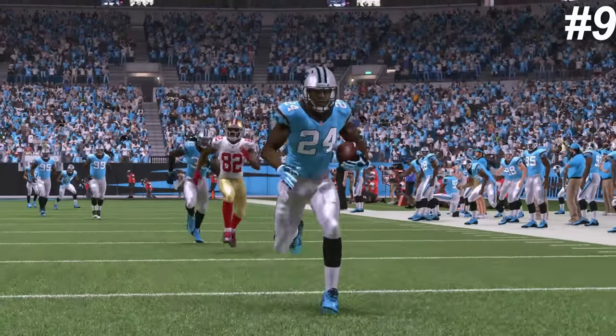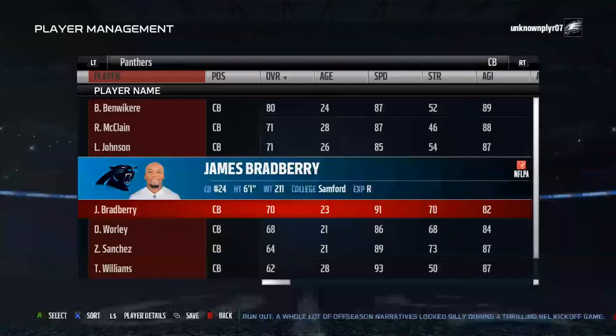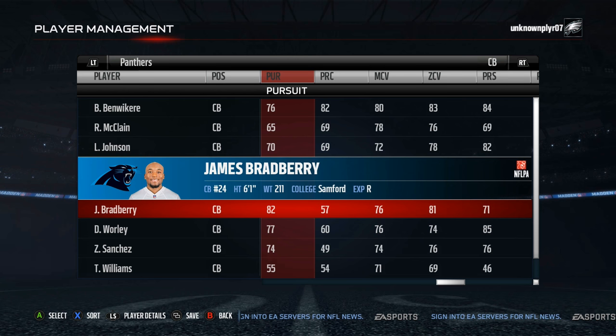Number 9 on the list is James Bradbury. He has 91 speed and 92 acceleration and has the bonus of being able to hit stick defenders with his 76 hit power, which is equivalent to like a 95 for his position at safety. He's an average man defender to start and has a decent zone coverage rating of 81 to build up.